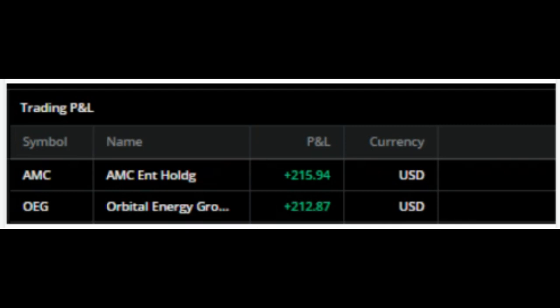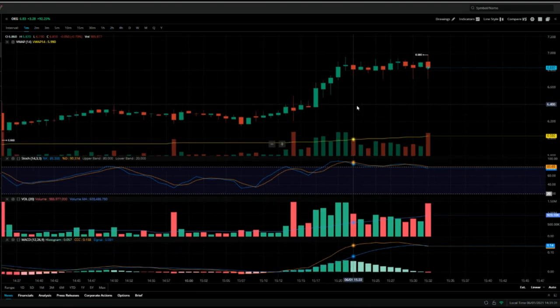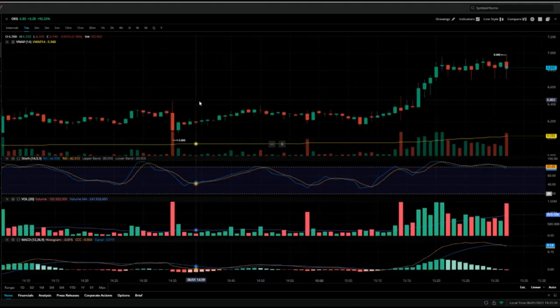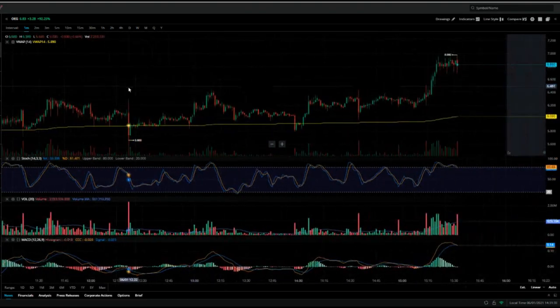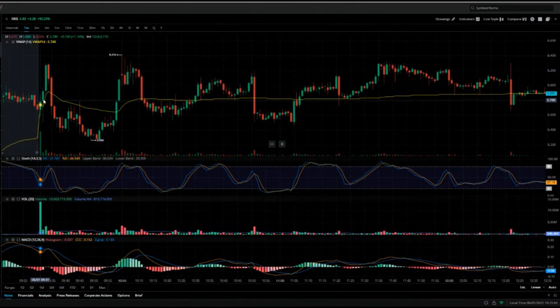Let's jump right into the trades. We have AMC and OEG. For OEG, this was the only trade I took today. Right out of the gate it squeezed up to about $6.20, then flushed. I got in where it crosses VWAP, right around $5.60, and then it squeezed all the way to about $6.40 — that's where I got out.